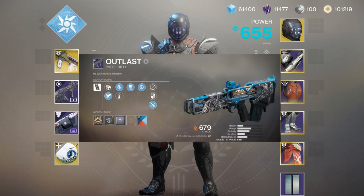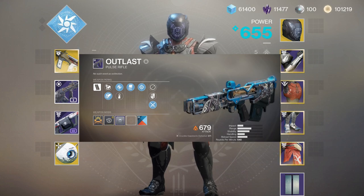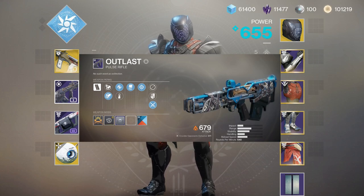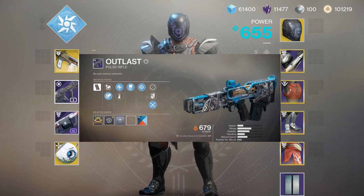Hey, what's up guys? My name is Frostbolt and welcome to the video. In this one, we're going to be checking out the new Pulse Rifle from Joker's Wild, known as Outlast. Mine came with Accurized Rounds, Under Pressure, Snapshot, and Reload Masterwork. It's a rapid-fire frame, so it's pretty spammy. Good for mid to long range. Compared to something like Last Perdition, Pygones, and Gold Figure, I wouldn't say it's as good as them, but it's definitely a fun alternative to using Quick Play.